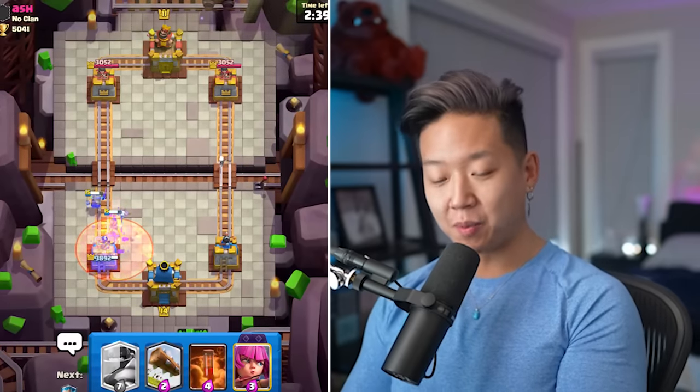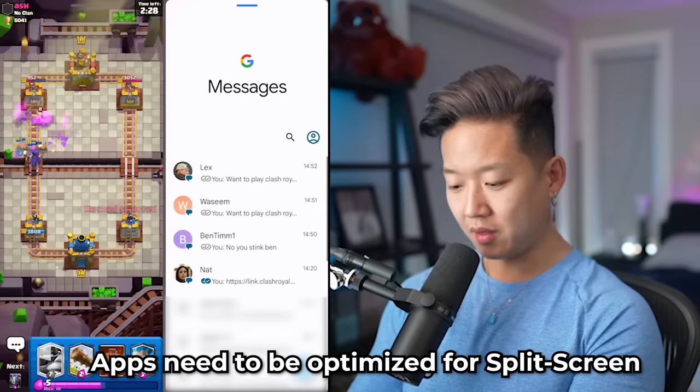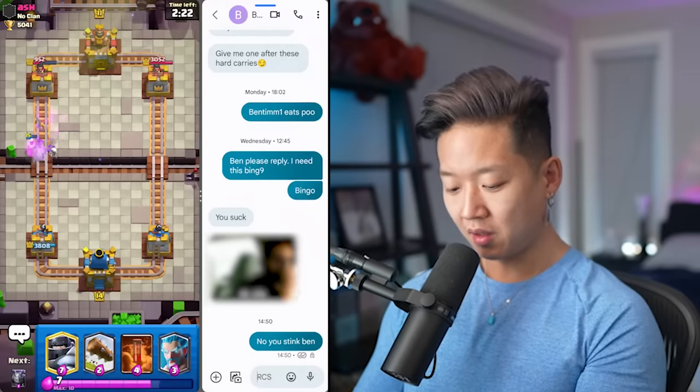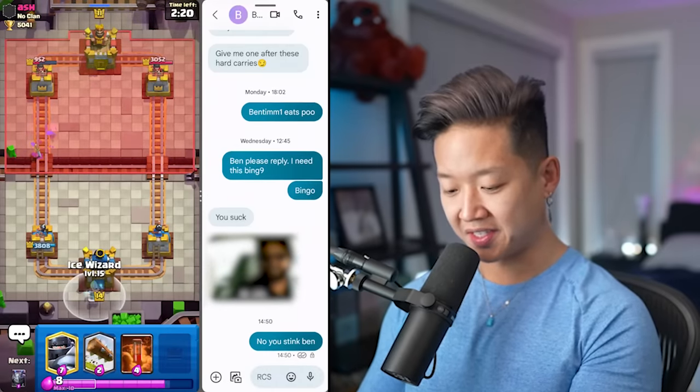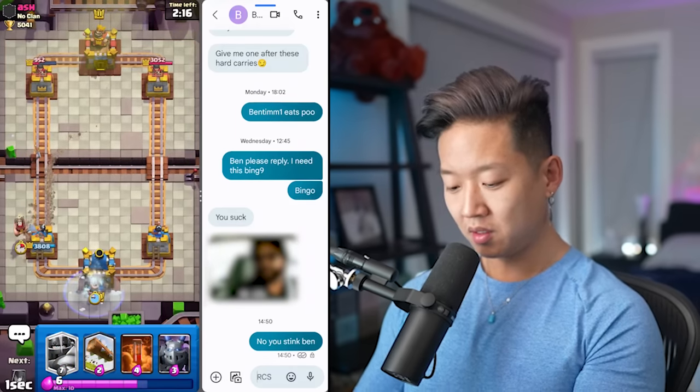The Samsung Galaxy Z Fold 5 has the ability to split into multiple screens so you can do more while you game. I'm going to pull this up and adjust that. Listen, we're winning so hard — I'm going to start texting. There's no way. I'll put that in the back.